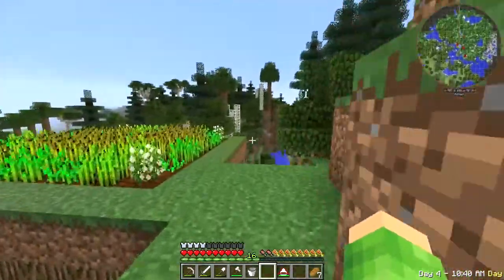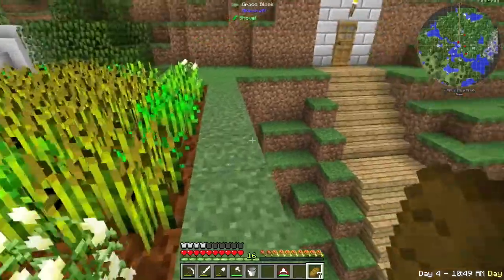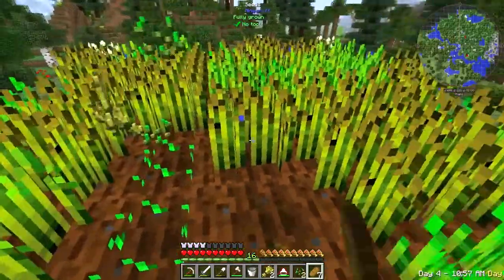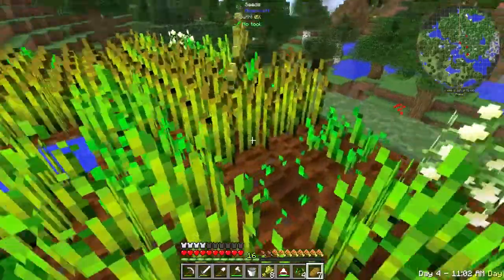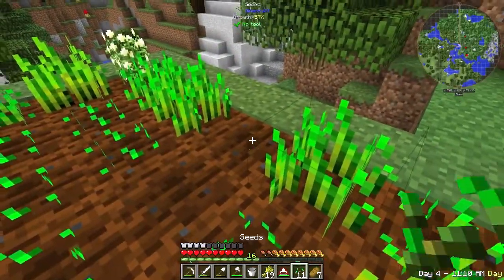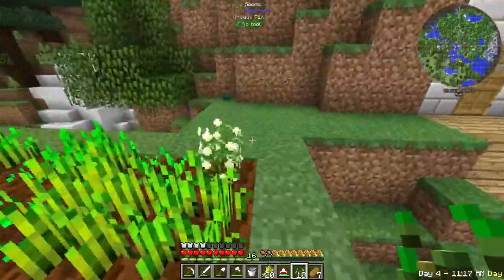I've got some bread. My food is good. I've replanted all the seeds. We've got a lot of wheat now, which is good. We've got cotton seeds - I'm not sure I'll need them but I'll keep them there for now. Someone did say to me: right-click, which is very helpful because it just replants the seed. I don't need to waste the smashing of the ground then. That's actually a very, very useful tip. So thank you, whoever you were. They've all been replanted.